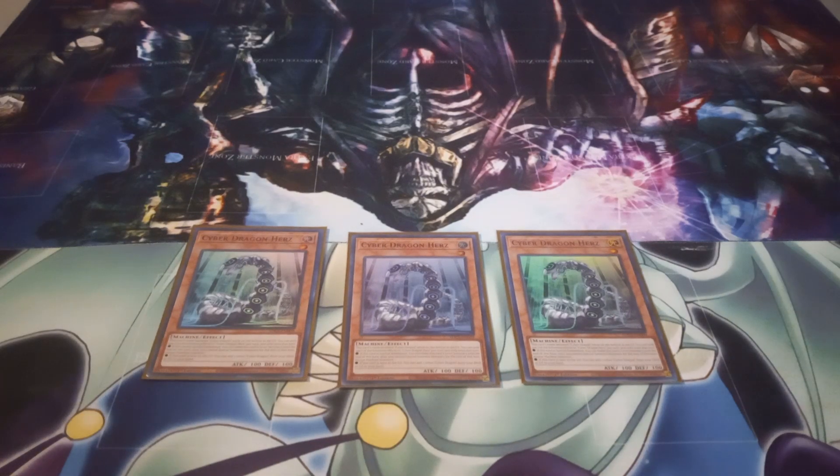I mainly like Herz because if you need to, you can Special Summon it off of Cyber Dragon Nova to make it level five, so you can make a second Nova. Or you can send it to the graveyard to search for either the original Cyber Dragon from your deck, or something like Cyber Dragon Core, so you can set up for the next turn.